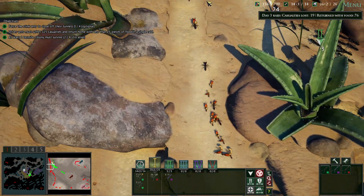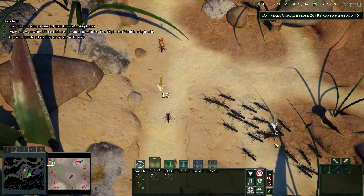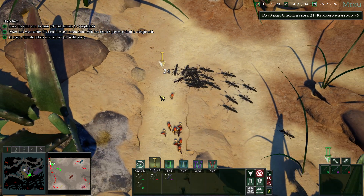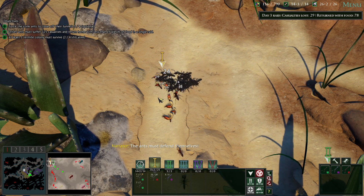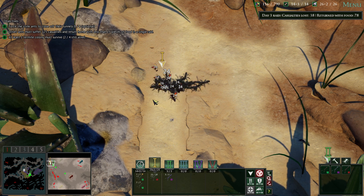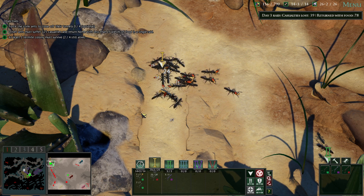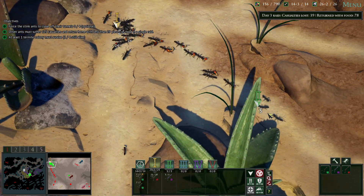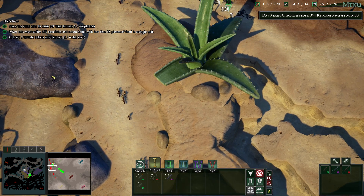There we go — lots of them coming with food. Go for it, let's show them who's boss! The ants must defend themselves; this is our territory. Grab the food and run. That was a very successful raid. There should be some more coming with proper termite pieces along there.